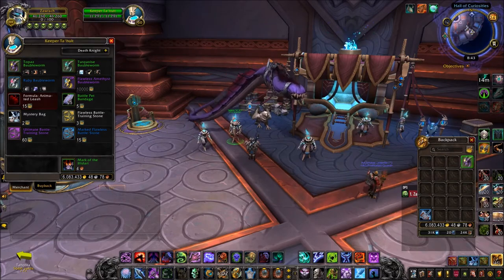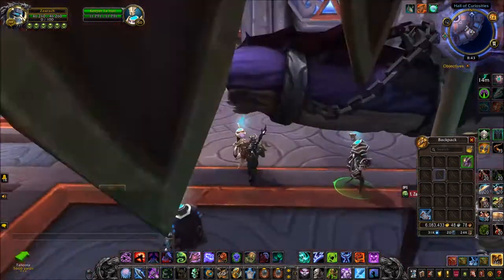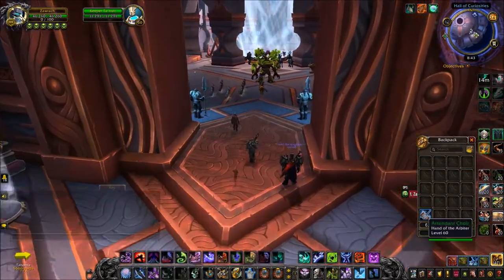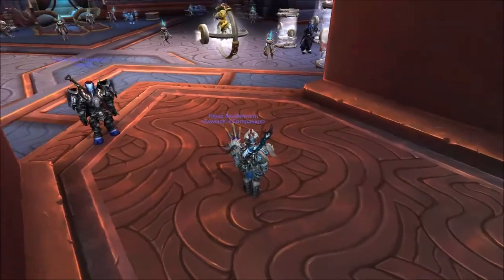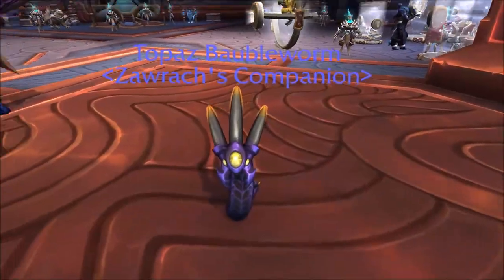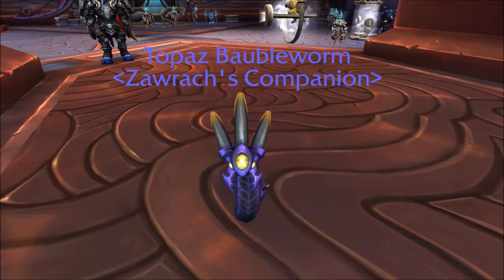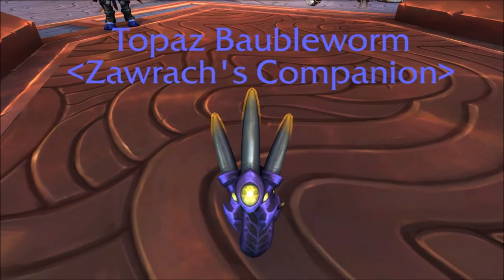Get all three of those items and the broker will happily trade you the Topaz Bauble Worm for all of your trash — all your junk that you would never have thought to keep. And there we go, that is the Topaz Bauble Worm. There are two more worms that he sells that I will be covering in two future videos. Be sure to subscribe for more guides and videos. Thank you very much for watching, and hopefully I will see you next time.